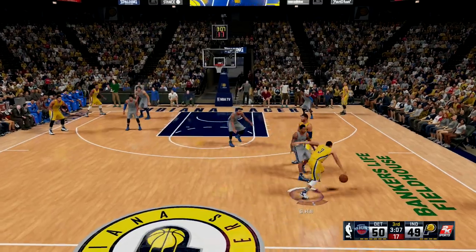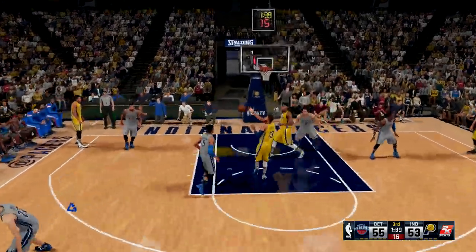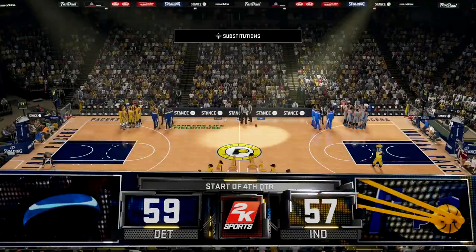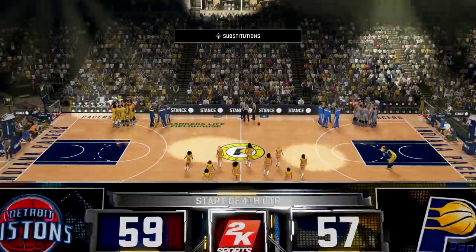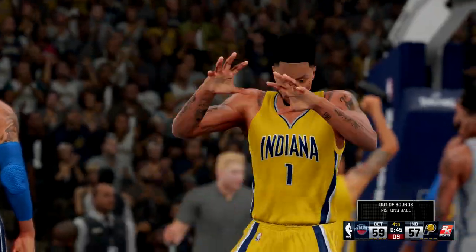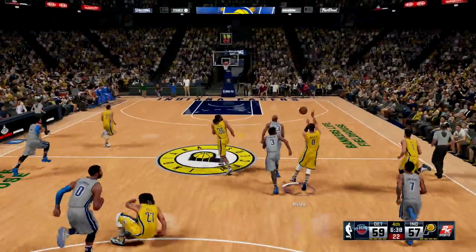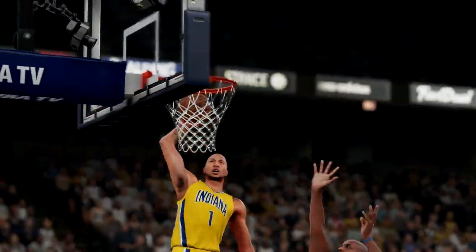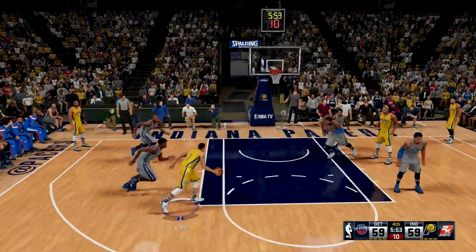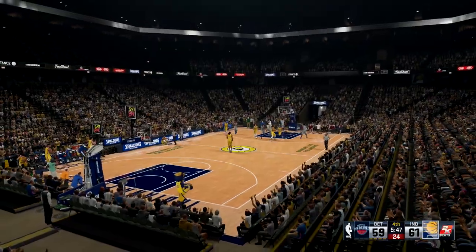I was so hyped when I got that putback — that was crazy. D Rose was one of the greatest trades I've made because this guy is a beast, he's honestly insane. We're still down two points to the Pistons going to the last quarter. D Rose gets the block to start the fourth quarter, then Drummond turns it over, Faried running the break — I give it to D Rose who gets the slam dunk.